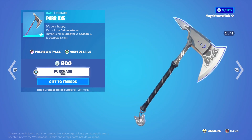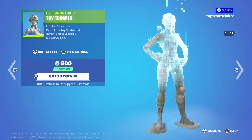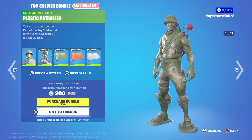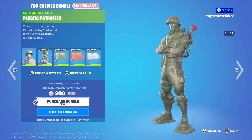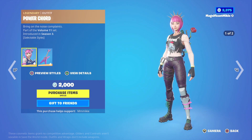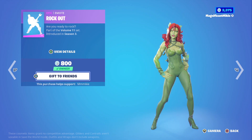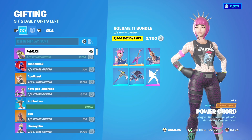Cure Axe Pickaxe for 800. The Toy Soldier Bundle has the Toy Trooper outfit for 800, Plastic Patroller outfit for 800, and Green, Red, and Gray Toy Wraps for 400 each — all in the bundle for a total of 1,000, which is 1,000 V-Bucks off the total. We also have the Volume 11 bundle: Power Chord outfit with Six String Back Bling for 2000, Riot outfit for 1,200, Anarchy Axe Pickaxe for 800, H-Dive Glider for 800, Rock Out Emote for 800 — all in the bundle for 2,700, which is 2,900 off the total.